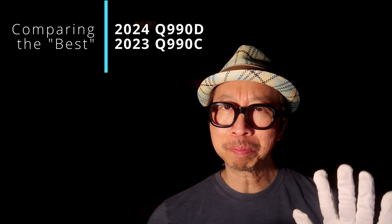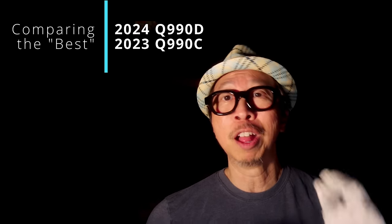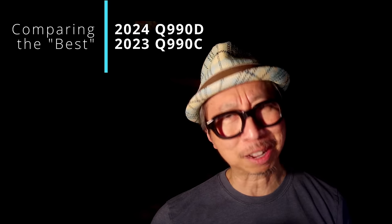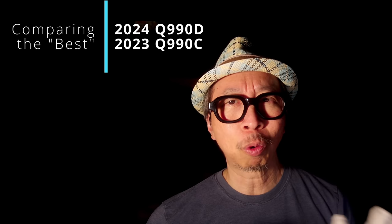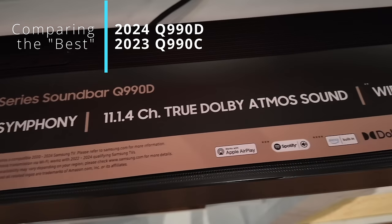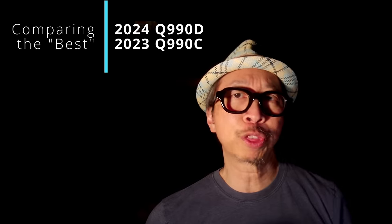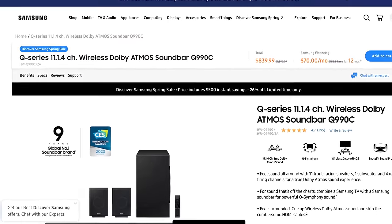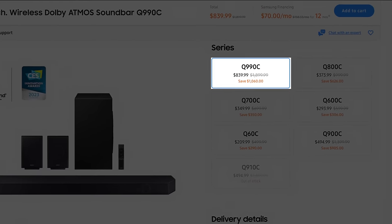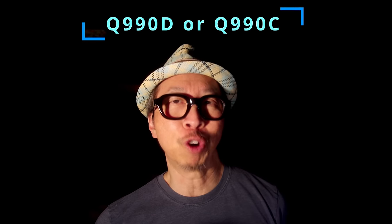However, stop. How does it compare to last year's flagship soundbar from Samsung, the Q990C? I too loved that soundbar. The question is, why get the Q990D over the Q990C? Today we're going to review the upgrades and the unique features of the Q990D to see if it's worth the premium, or maybe you should save a few dollars — it's about 30% cheaper now — and get the Q990C. Does the Q990D deserve our FOMO?